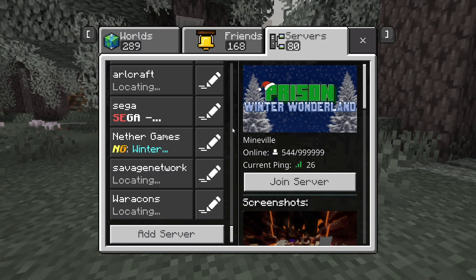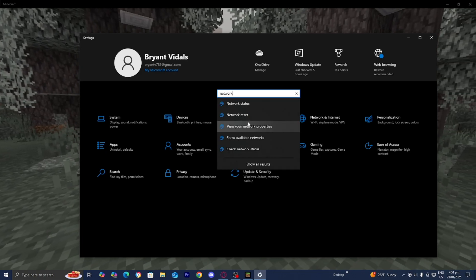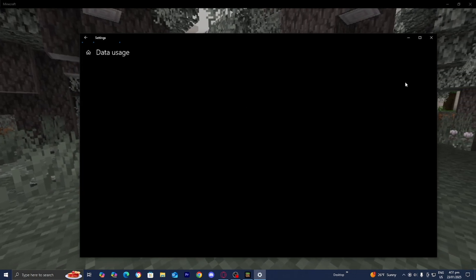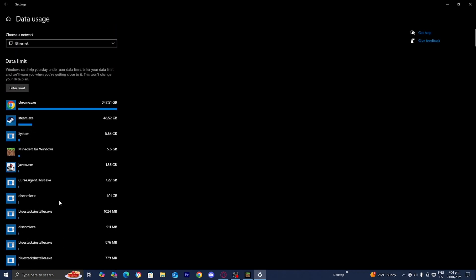Now we're going to go ahead and open up our device settings. The next thing you want to do is look up network settings and press on that. Then go ahead and select where it says data usage. Over here, it is going to show you the applications that are currently using the most Wi-Fi on your device. What you want to do is delete the applications that are taking up an absurd amount of Wi-Fi or bandwidth.